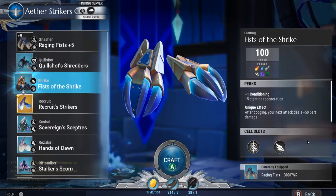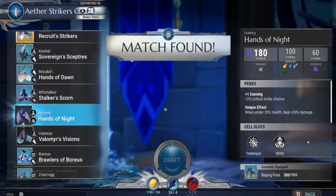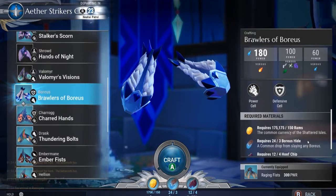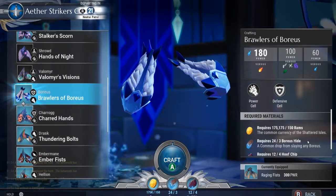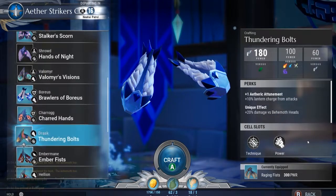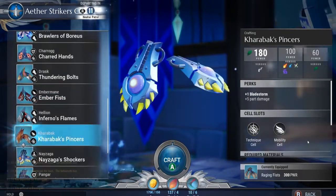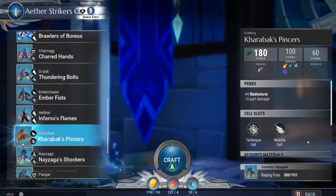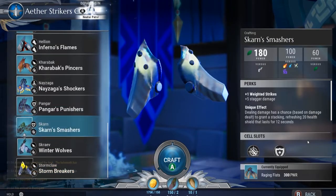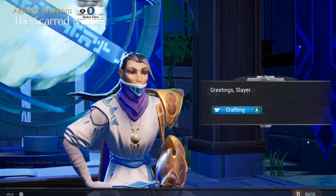With the new bounty system, they're using that feedback to make changes. Everything that was bad about the weekly system they're looking to turn around. They're building the system in a way that lets the hunt pass challenges go at your own pace, meaning you'll have the ability to tackle multiple bounties at once or do them one at a time as you go through your week.